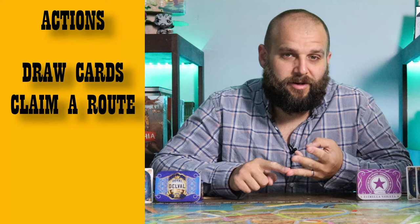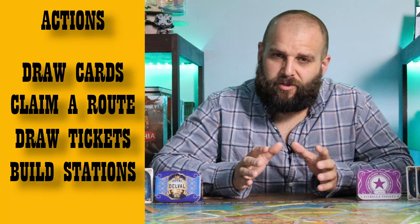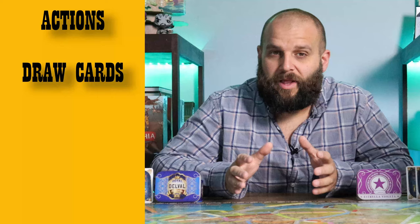Now let's get into a player's turn. On their turn, a player can perform one and only one of the following four actions: draw train car cards, claim a route, draw destination tickets, or build stations. Let's talk about drawing train car cards first, as that is more or less what you're going to be doing the majority of the time.